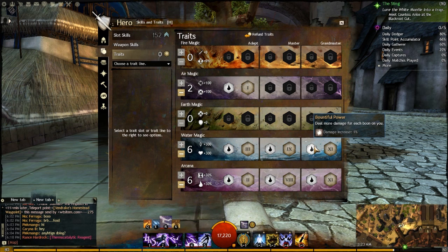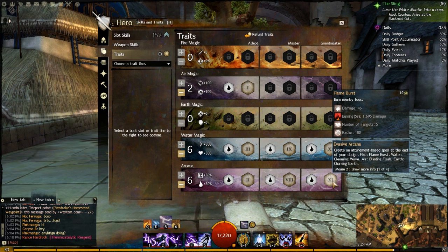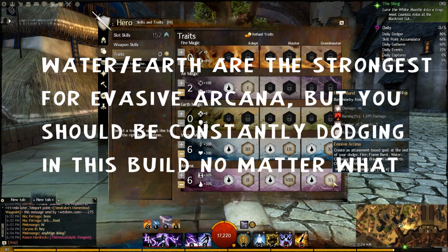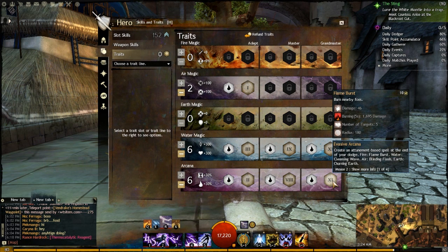Soothing Disruption: Cantrips grant regeneration and Vigor. Every time we use a cantrip, we get regen which will cure a condition. The Vigor ties well into our Grandmaster trait in Arcana: Evasive Arcana. When we're in combat and dodge, we create a spell depending on what attunement we're in. In Water, it gives us a Cleansing Wave — a nice big heal and condition removal. In Earth, it's a Blast Finisher — a mini Churning Earth — which helps with might stacking.